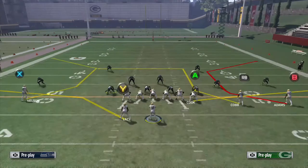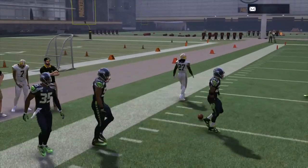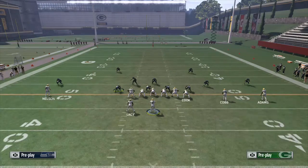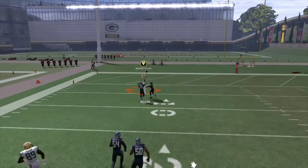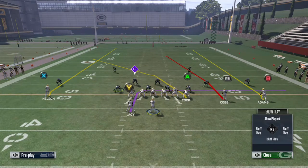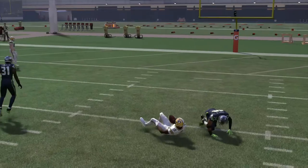Against the corner strike concept, the soft squat's behavior is very similar to a cloud flat — he drops back and defends against that deep C route. At first glance it looks potentially identical to a cloud flat, but the differences show in different route concepts. Running four verticals, you see the soft squat on the outside carries with Jordy Nelson and basically converts to man-to-man, running deep with him. A cloud flat against four verticals will chuck the receiver to the inside and redirect him, but will not turn and run vertically with the receiver like a soft squat will.